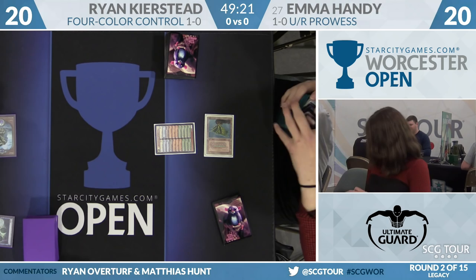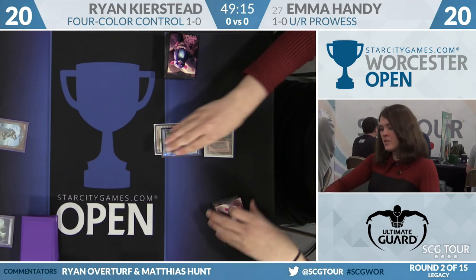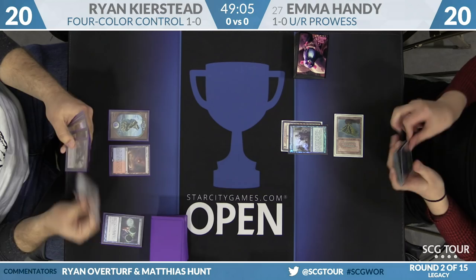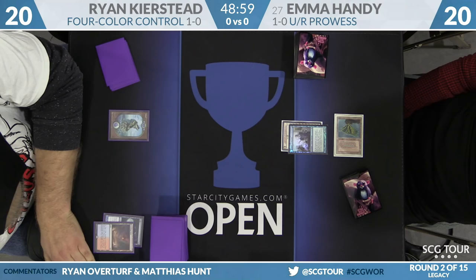Turn one Ponder from Ryan, and a turn one Delver of Secrets is the return from Emma. I'm interested to see how this four-color control deck fares this weekend. Talking with Joe Lissette yesterday, this is the trendy thing if you're playing Legacy on Magic Online right now. We see a lot of players playing it. I believe Oliver is also in attendance on the same deck.